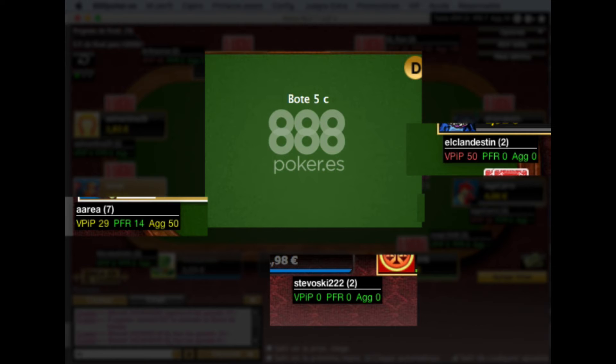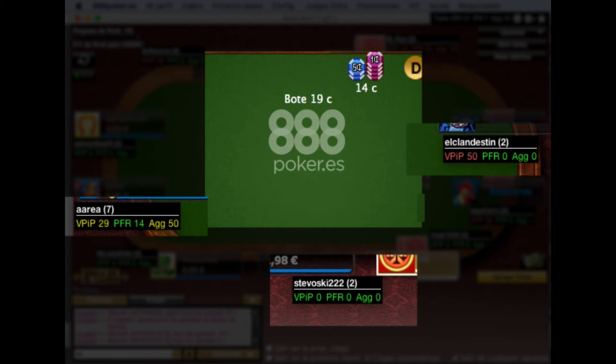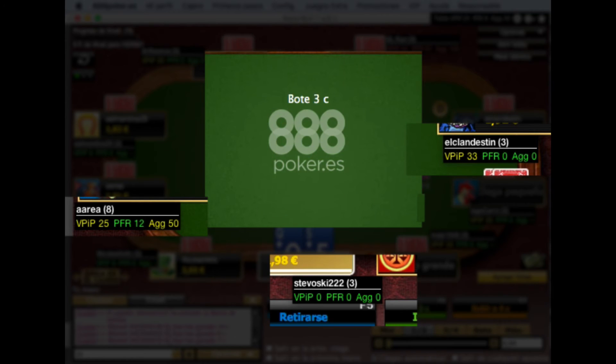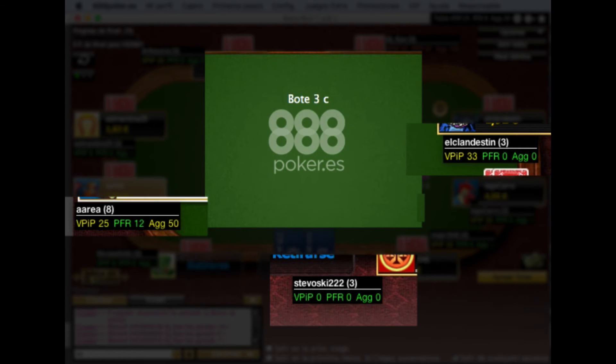Next, we can see how often a player raises. PFR means Preflop Raise. Again, this is a percentage. The higher the number, the more often the player raises preflop — it shows how aggressive a player is. If this number is very low, the player is passive. If the number is close to the value of VPIP, which is actually the maximum value it can have, then the player is very aggressive.